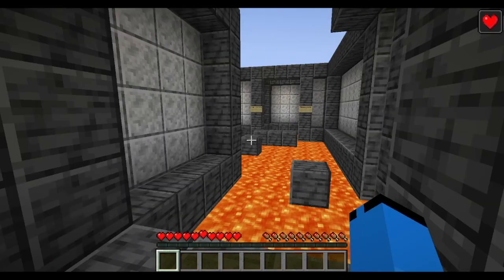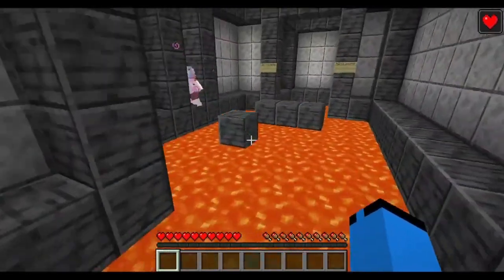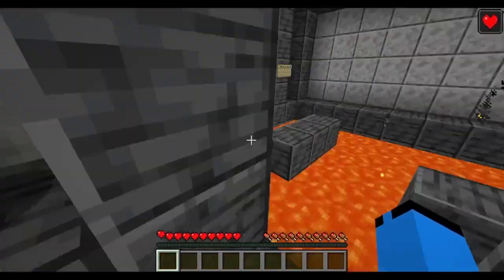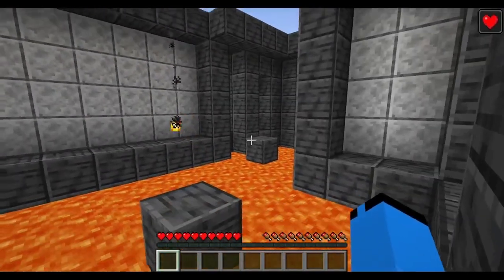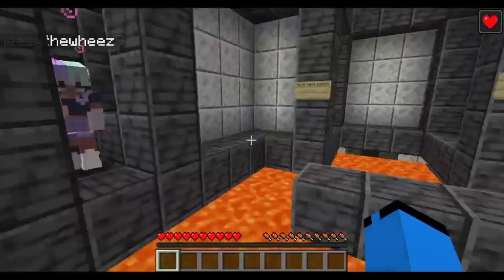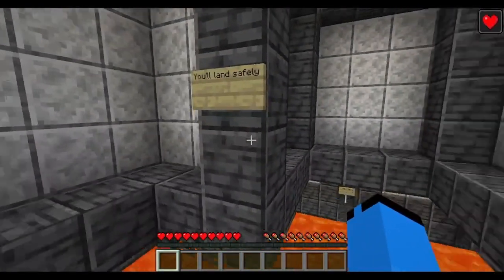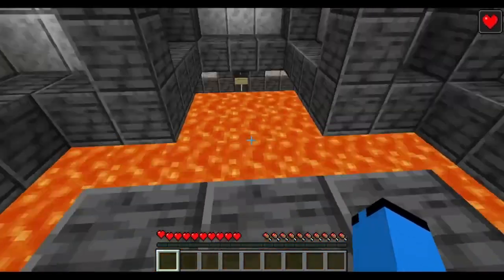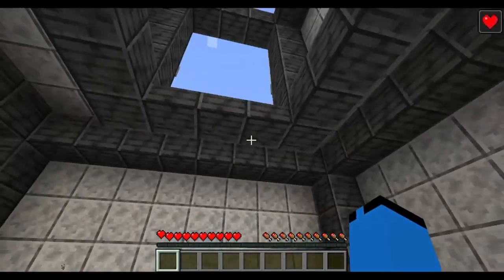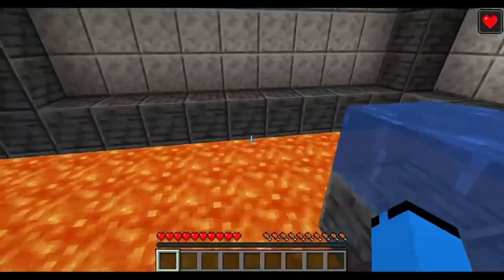What do you see when you go through the hallway? It's the exact same room — it's mirrored. Your name tag is here and everything. We just go to here, look at that. What does it say? 'You will land safely.' There's a portal. I'm on fire. Okay, there's water. I caught on fire for a second, but there's water.